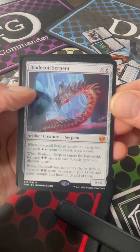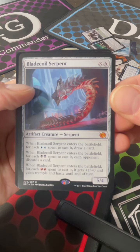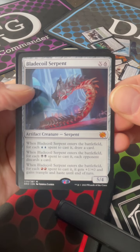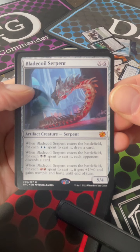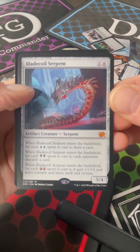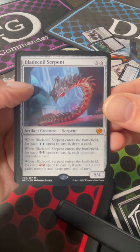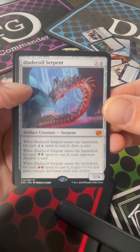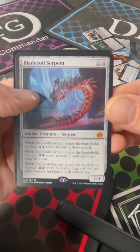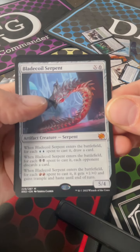And a Blade Coil Serpent. When Blade Coil Serpent enters the battlefield, for each two blue mana spent to cast it, draw a card. For each two black mana spent to cast it, each opponent discards a card. And for each two red mana spent to cast it, it gets +1/+0 and gains trample and haste until end of turn. So it's a six casting cost with X for a 5/4 that lets you do all of that fun stuff.